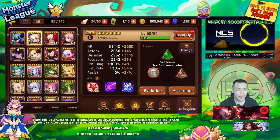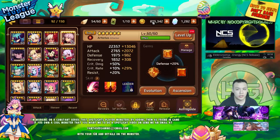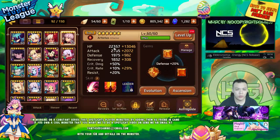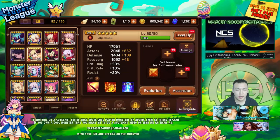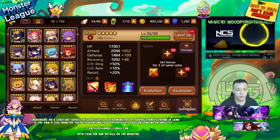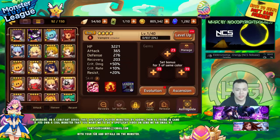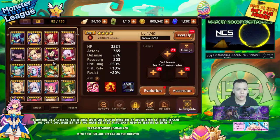So I can either go back and farm B8, or I can raise a different team to try again for B10. I'm probably going to spend a little bit of time on B8 because I need a lot of square gems — my Cupid needs them, my Arthur needs them, and I'm also working on a full sustain team where a lot of those units also need square slots.